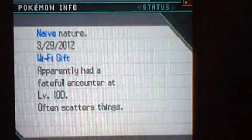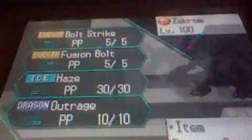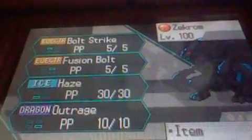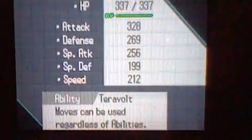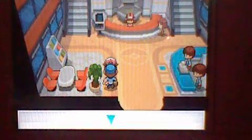And here it is! The Zekrom is at level 100 — well, they're both at level 100. Its moves are Bolt Strike, Fusion Bolt, Haze, and Outrage. Of course Reshiram will have different moves. It holds a Dragon Gem. And that is how you get the mystery gift Zekrom or Reshiram on Pokemon Black and White.